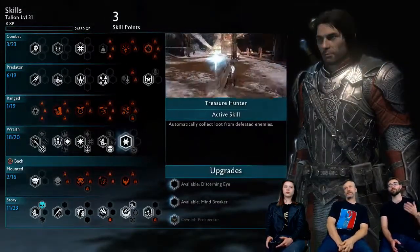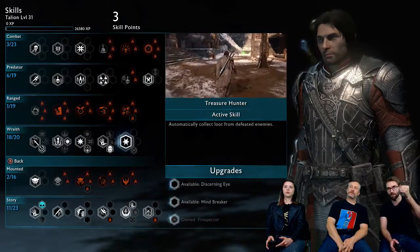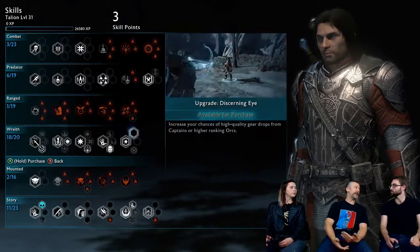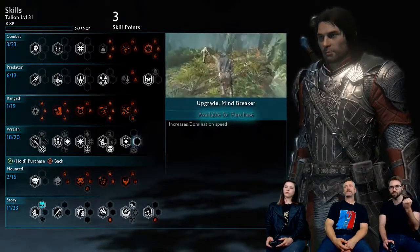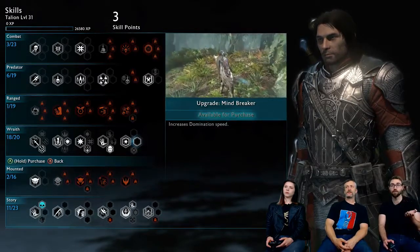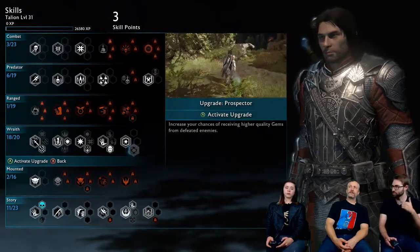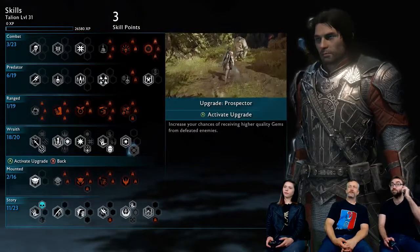We have our final skill: Treasure Hunter. This lets you pick up loot instantly without having to grab it. The Discerning Eye augmentation allows you to increase the loot quality you get — quality meaning the chance of rare and epic drops. The next augment lets you dominate people faster, which is useful if you don't have a consume available or want to save your Might. And the final augment gets you better gems, which can increase health, damage, life steal, experience gain, Mirian gain — it affects tons of different things.